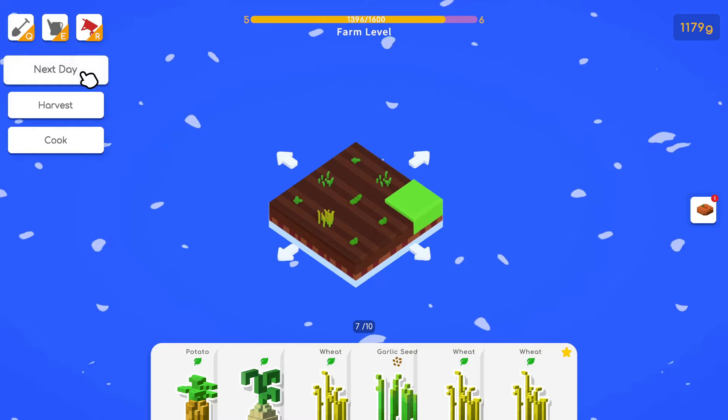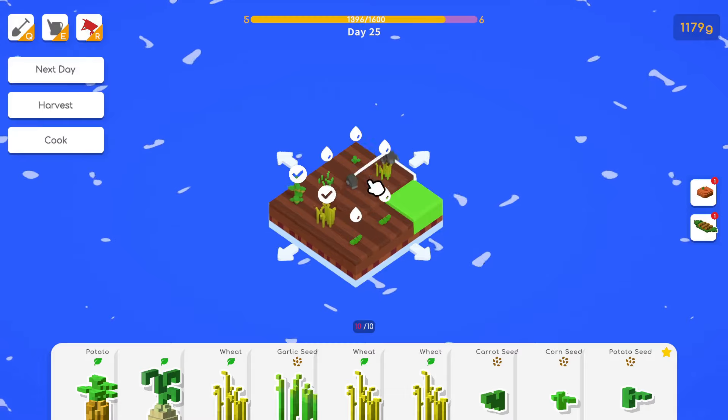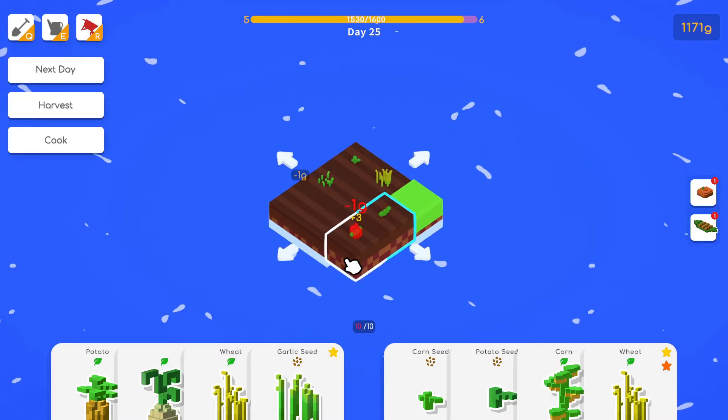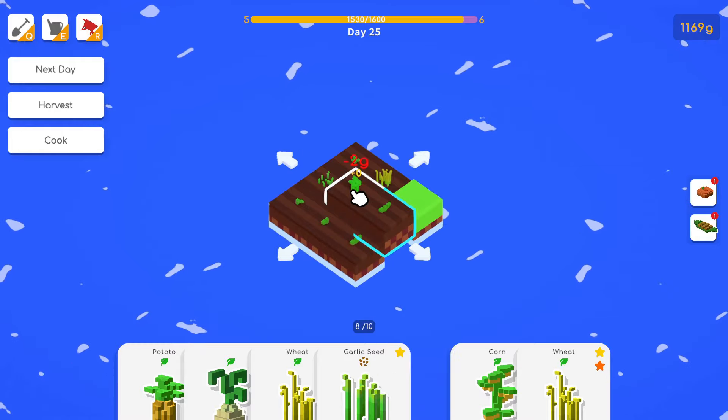We hope we get the water sprinkler card. And we actually have two of them! I love this. You actually have to delete the tile and then place the sprinkler on top. It automatically waters that tile every single day.